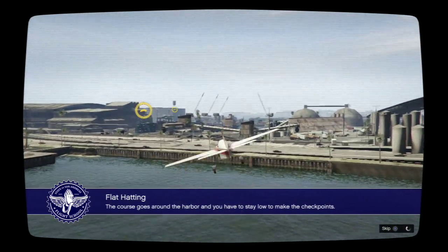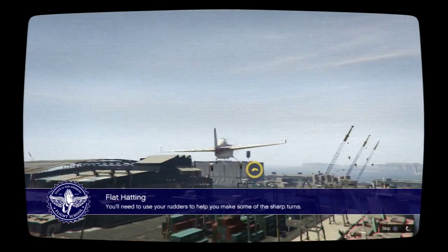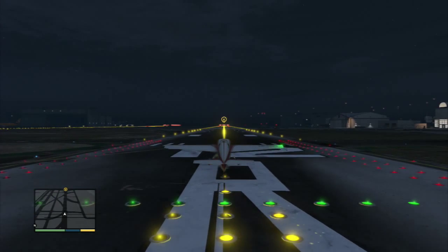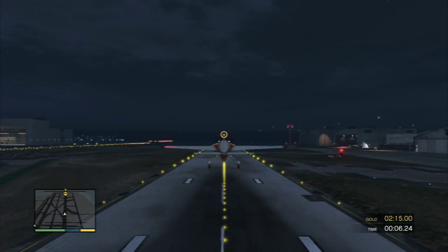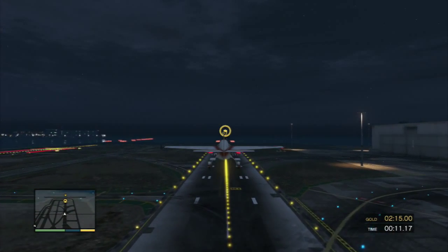This course is designed to teach you how to get better control over your turns. The course goes around the harbor and you have to stay low to make the checkpoints. You'll need to use your rudders to help you make some of the sharp turns. I want you to use everything you've learned so far to navigate this course as fast as you can. Watch your altitude though — this is really a test of how low you can go and how well you can maneuver the plane.